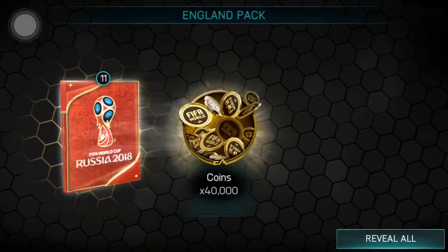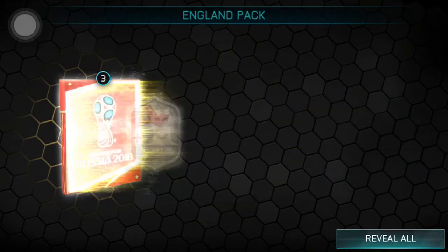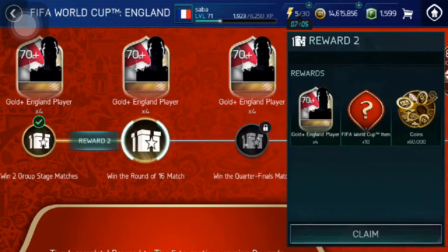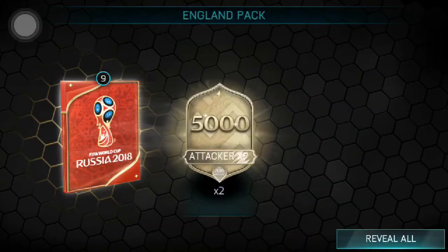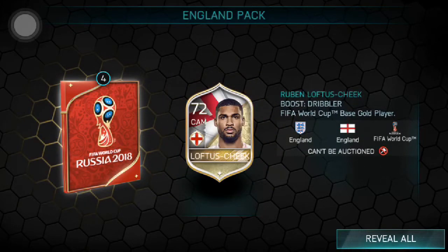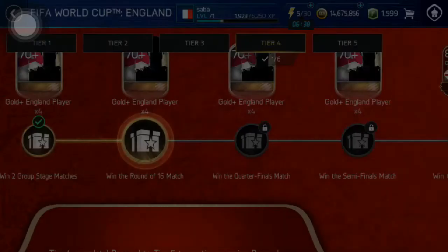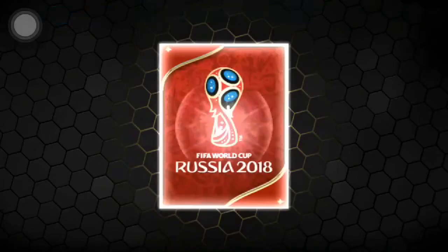We got pretty much the same rewards but with England players. Some coins, XP, bonus points, world tokens, world stage points — 72, 75, 76, and 79 rated. Not an elite from that one but pretty decently high rated players. From the second pack: coins, attacker XP, bonus points, world tokens, world stage points, skill boosts, and five players — 74, 76, 77 Drinkwater. But I only got one non-guaranteed elite from all these packs — that is tragic.